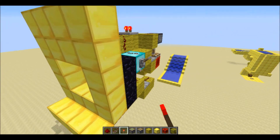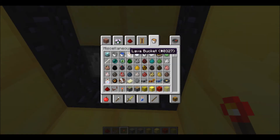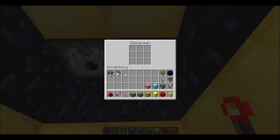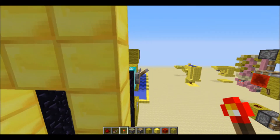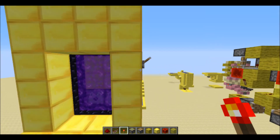Let's click that. It closes, and it opens. Now let's get the actual stuff in there: water in the right one and flint and steel in the left. Flick the lever, and there it goes — it works.